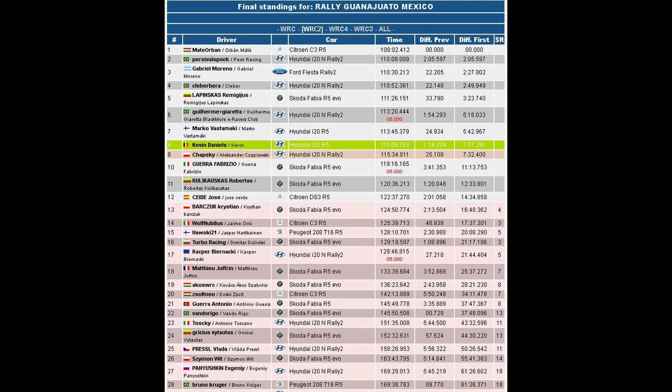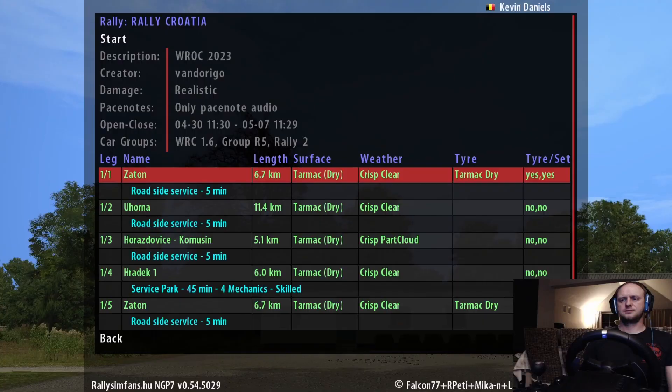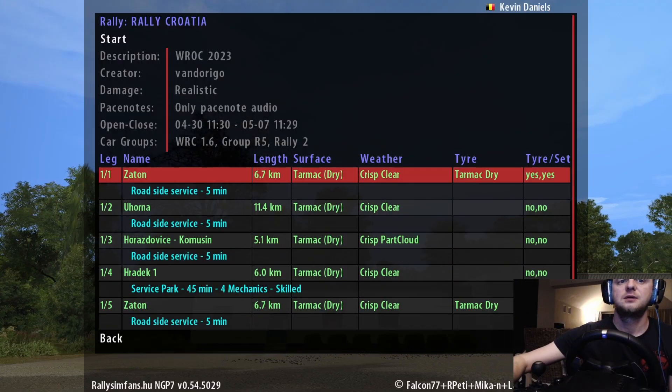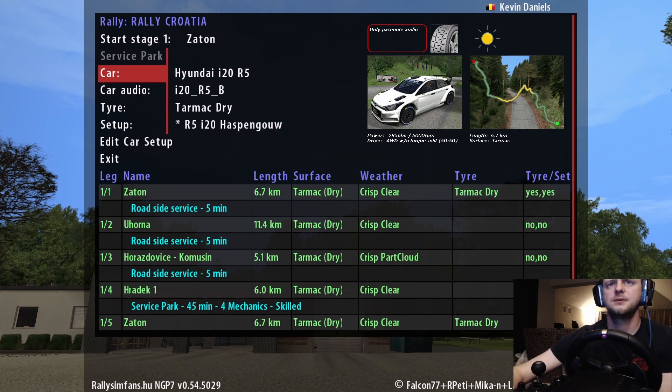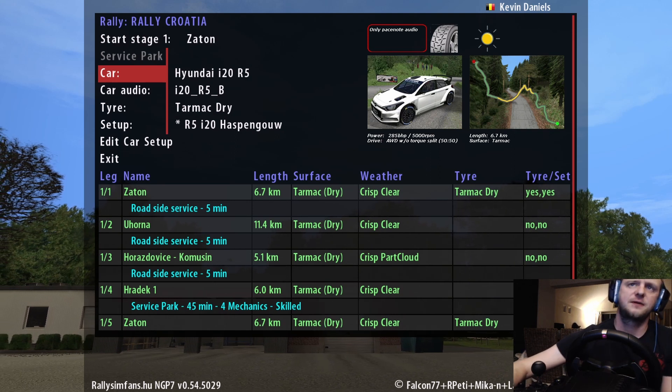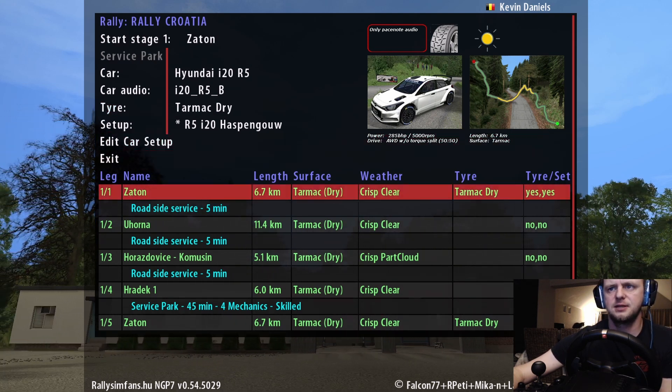Overall in our class. This is the weekly standings after three rounds — Urbán won three rallies out of three, congratulations to him. Let's go with the Hyundai R5, dry tires. The setup is good.